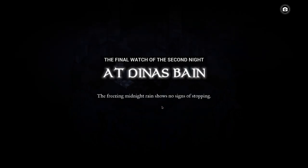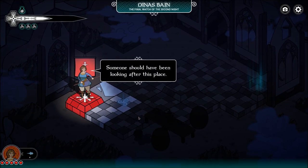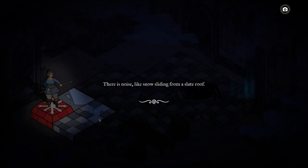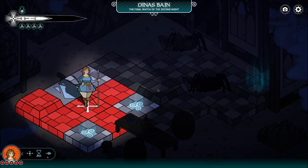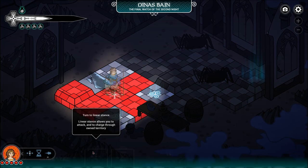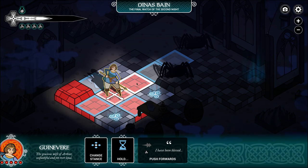'The final watch of the second night at Dina's Bane. Freezing midnight rain shows no sign of stopping. Dina's Bane is a ruin covered with ivy, thick with musty ropes of cobweb.' Guinevere pushes a blanket of cobweb to the side. 'Someone should have been looking after this place. That's a big spider. There's a noise.' Something slides close to the hand. Yeah, we should probably go into combat mode. You're right, Guinevere — we should probably do that.